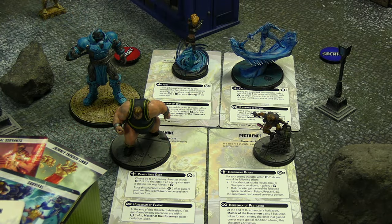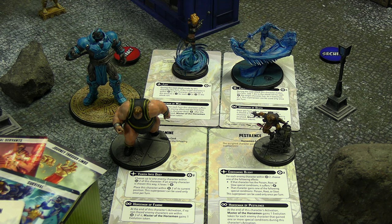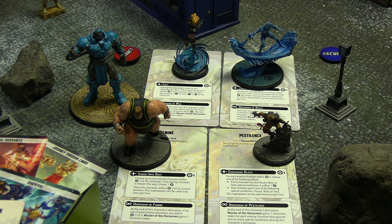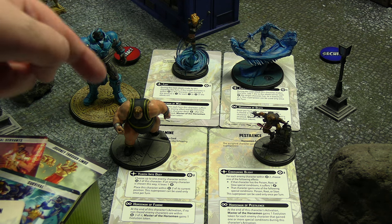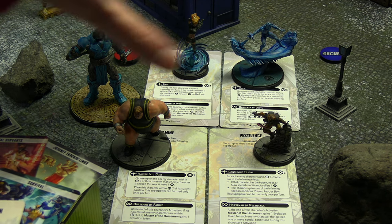The threat value today is 17, and here are the Servants of the Apocalypse along with Apocalypse himself. He can have up to four horsemen — you don't need to bring all four if you can't fit them in, because you want to bring stronger people. The PDF showing who is available is free on the Atomic Mass Games website. The horseman of war is Magik, the horseman of death is Iceman, the horseman of famine is ironically the Blob, and the horseman of pestilence is Toad.